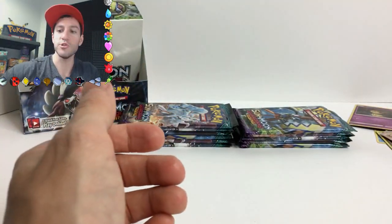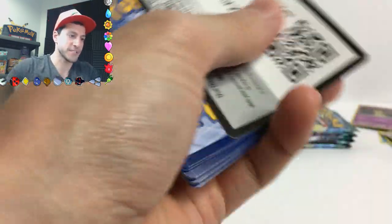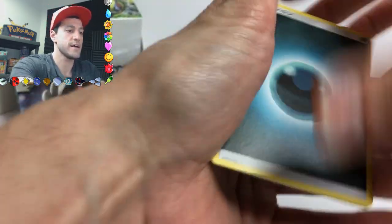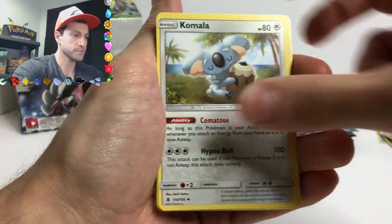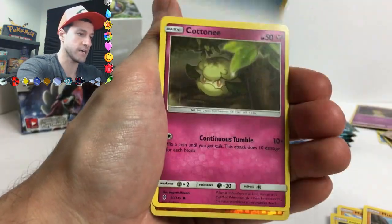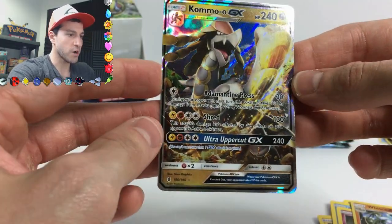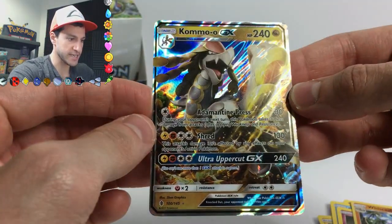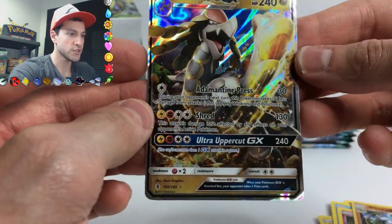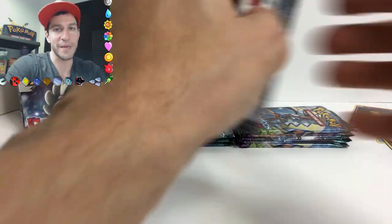I'm going to put that over there because I'm a huge Mimikyu fan - shout out to all the Mimikyu fans! You can leave hashtag Mimikyu Army in the comment section. I do go through the comment section and respond to as many comments as I can. Komala, Enhanced Hammer - I think that one's a secret rare. Whiscash, and oh my gosh - one of the new GXs! That is beautiful - Ultra Uppercut GX attack, 240 HP!